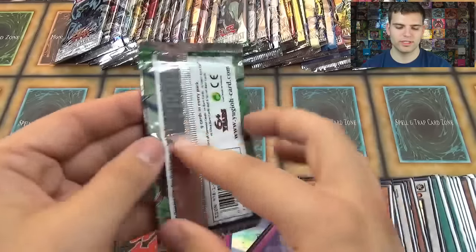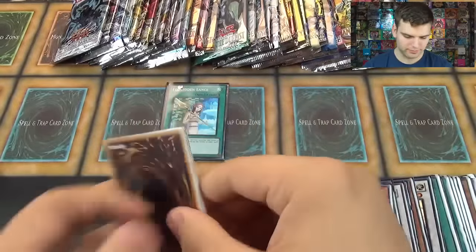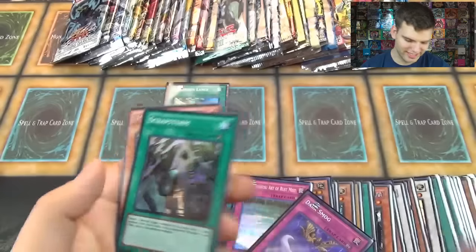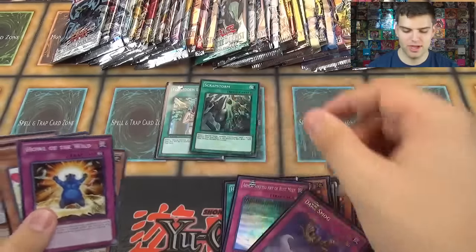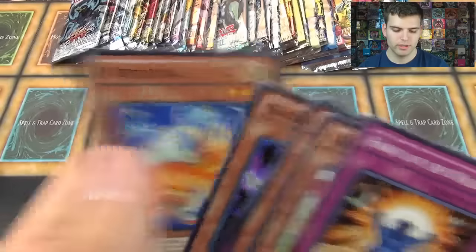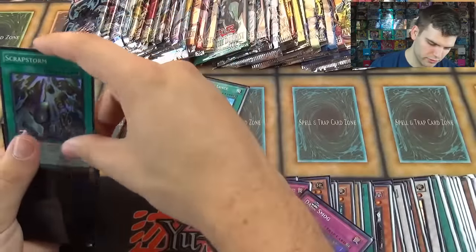Now for The Duelist — the Almighty Duelist, the Revolutionized Duelist. Here we go. Howl of the Wild, Naturia's Mosquito, Amazonas Sage, a Super Rare Scrap Storm — at least we got a foil. Ambitious Gopher, Flanvel Feene, Barrier Wave, Bicorn Rim, Watt Beta. Got another foil — Scrap Storm.